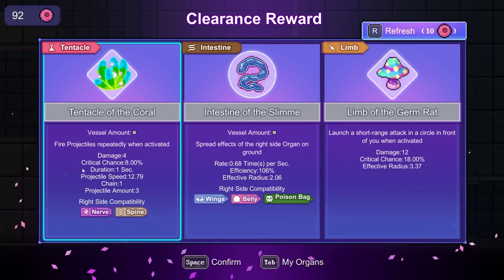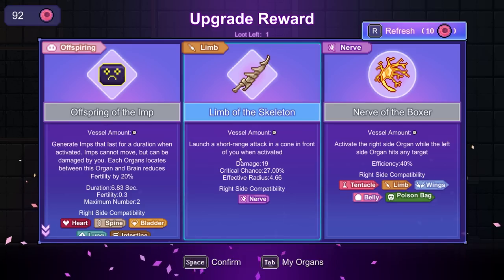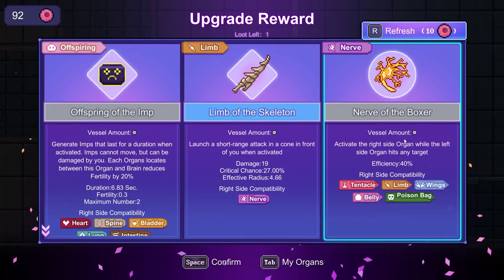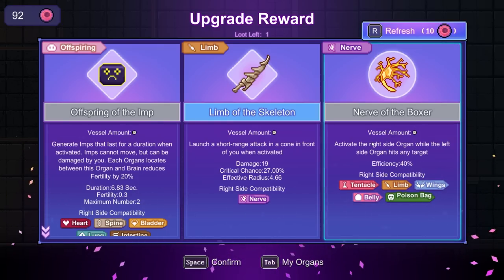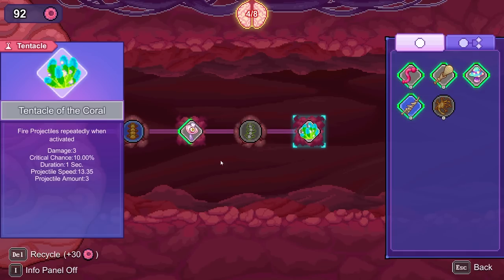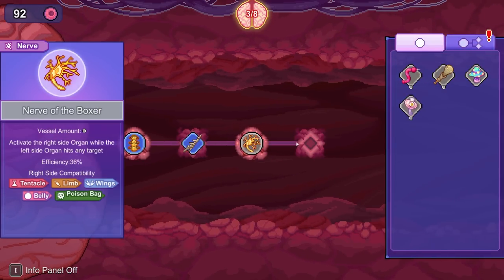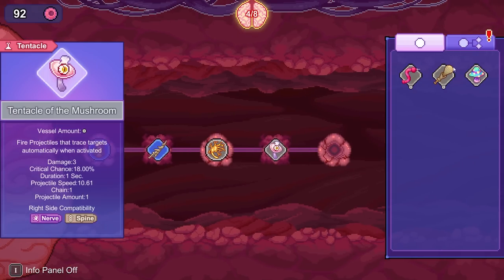Short range circle when activated — none of these are fancy. I'm going to grab this. We could get limited skeleton, but this is really good actually. We can grab that. I should have looked at what a belly does, but it's fine. So we're going to grab that, switch the nerve here, and then do homing. I could do more than this, but I think I'm fine.